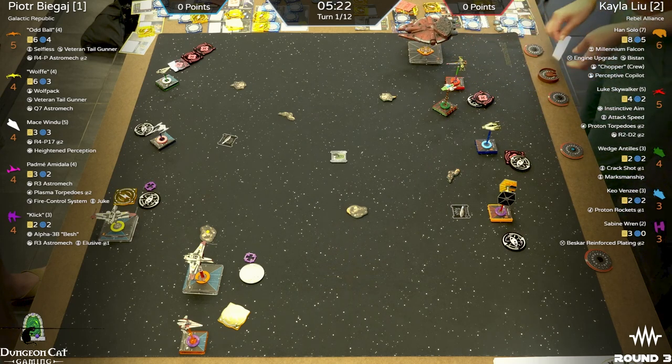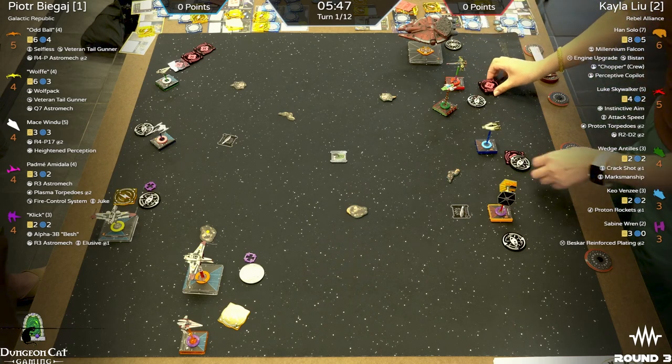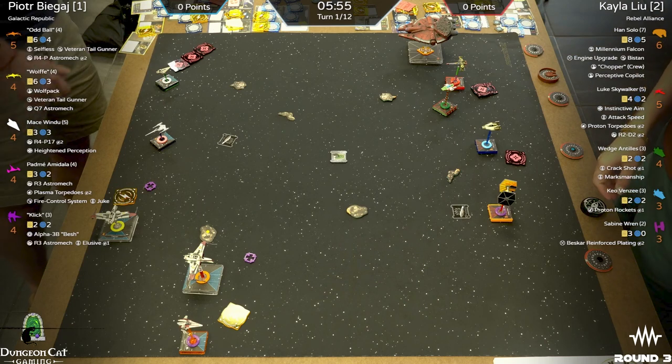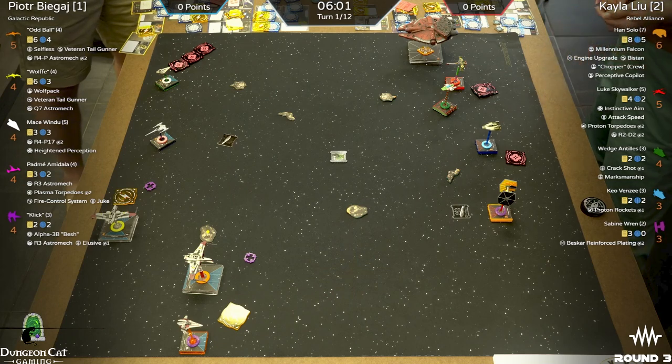Welcome back to Round 3 of Dungeon Cat Gaming's store championship. My name is Nicholas Stashwood Sperry, and I have Andrew Seymour Kuba — middle name Gershon, which is Polish. And Peter's Polish too — you can tell by reading the name. You know if you're in Chicago, you've got a 50-50 shot that something's going to be Polish or Irish.